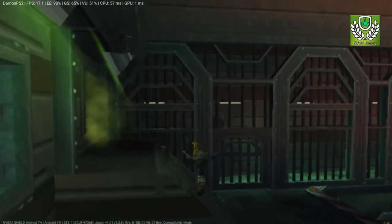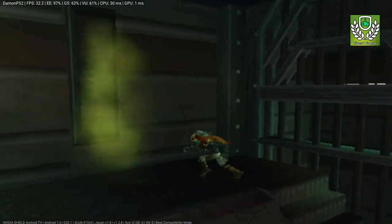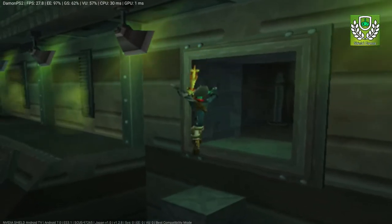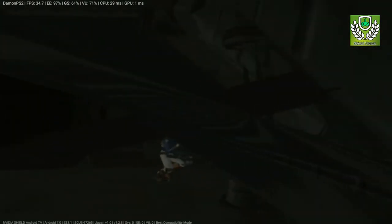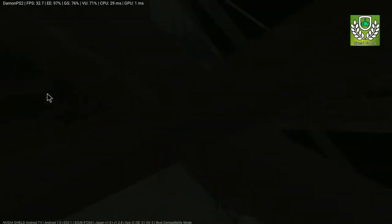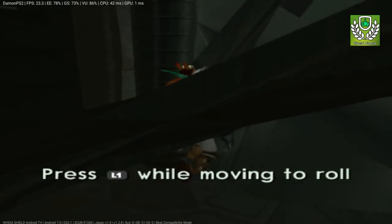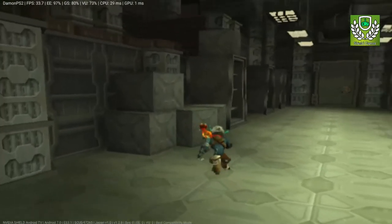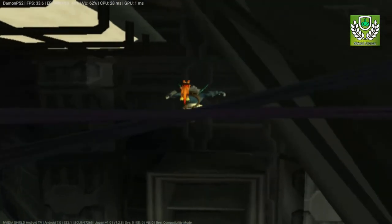Yep, this is a normal occurrence with the Shield TV. I can still roll — just checking if everything's still working. It's just that those triangles make it harder to see. Now here's the part that bothers me. The camera is so glitchy. Those triangle vertex issues definitely need to be fixed. This is a normal occurrence with most emulators — even the Switch emulator has these vertex issues.